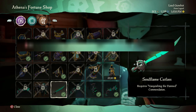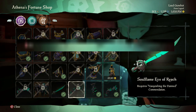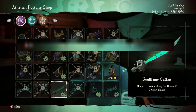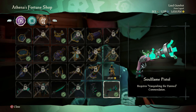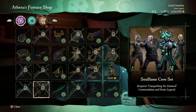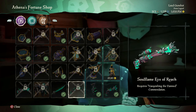The 'Vanquishing the Damned' commendation requires clearing out the Fort of the Damned of all its enemies 25 times. You don't have to do this all in one day — you just keep going until you get it. Once you do it, you'll actually get the whole Soul Flame crew set along with the cutlass.